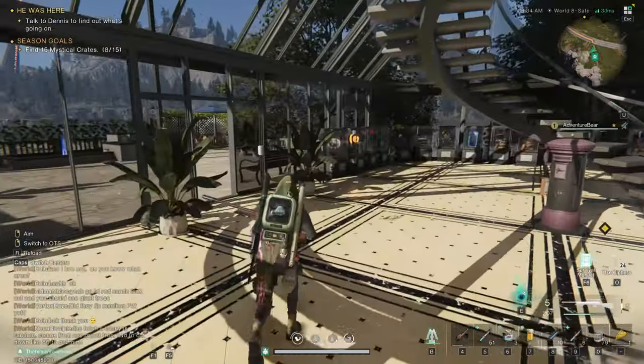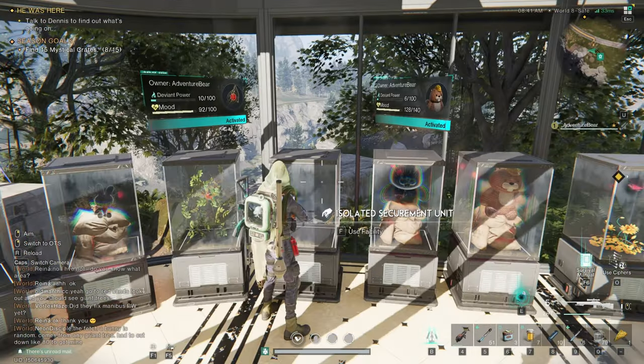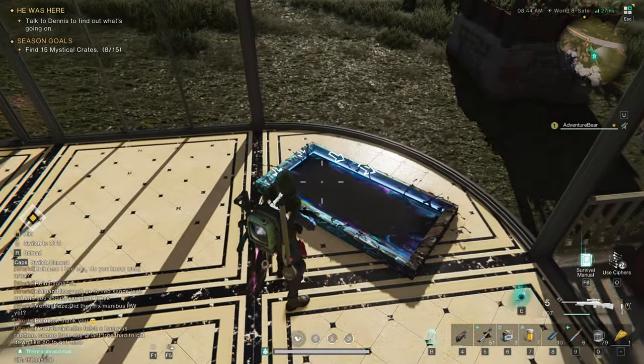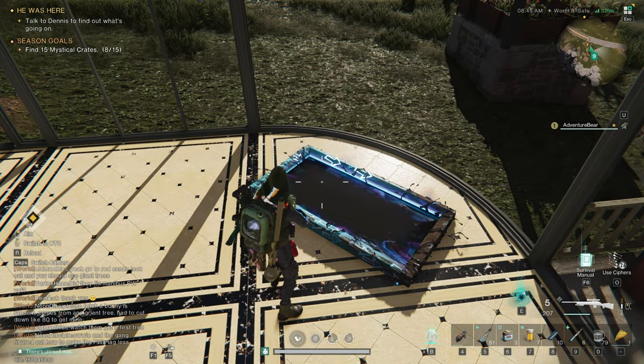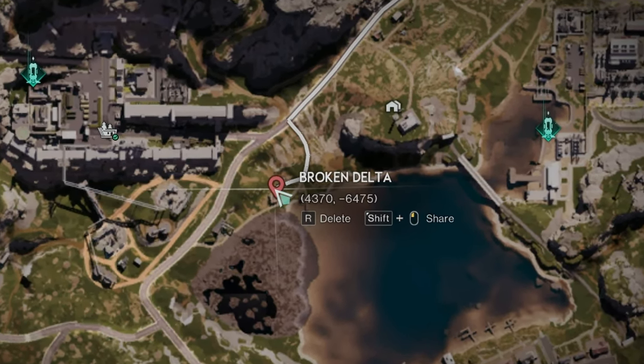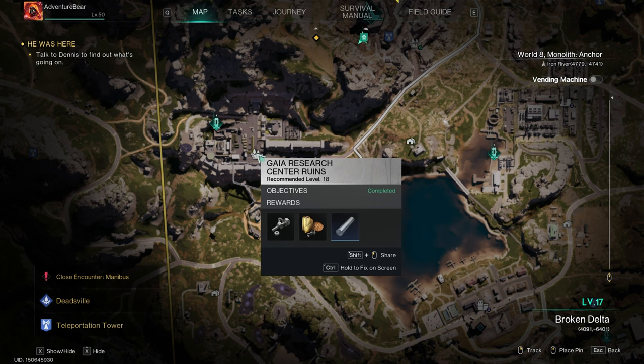Now that I have my door placed and have plenty of material in my chest, I'm going to remove the door to free up the securement unit for another deviant. As you can see, this still allows the doors that you have already placed to continue working.